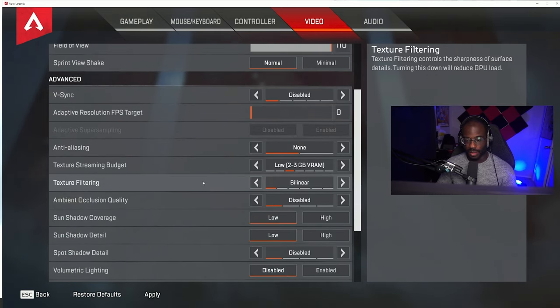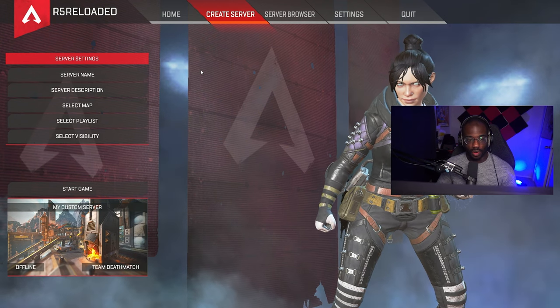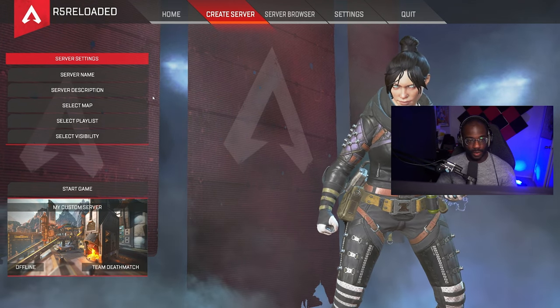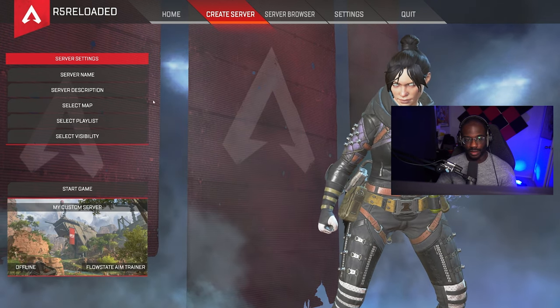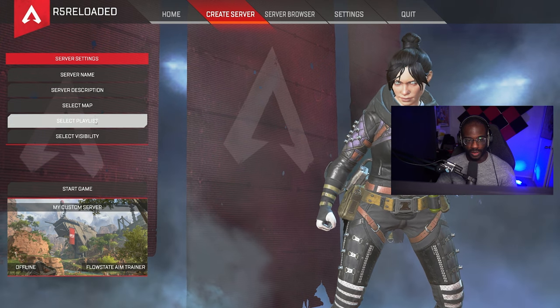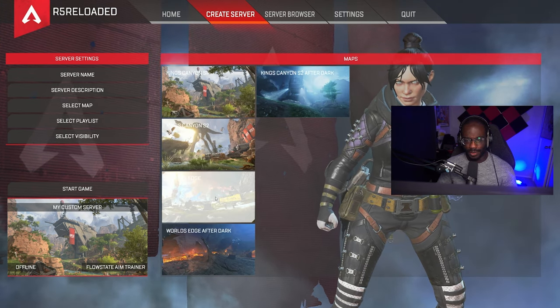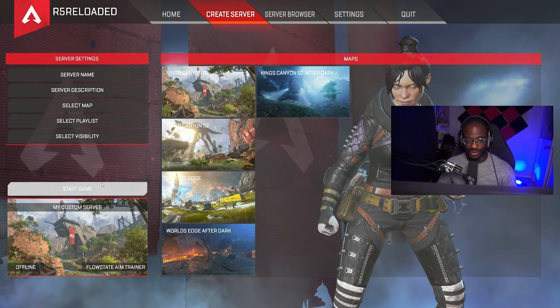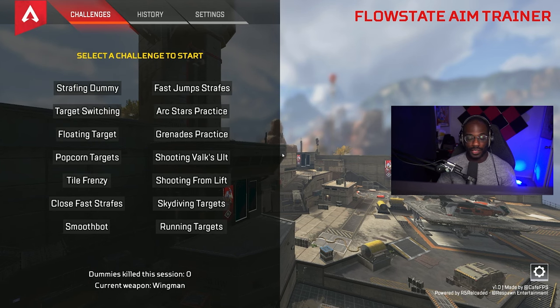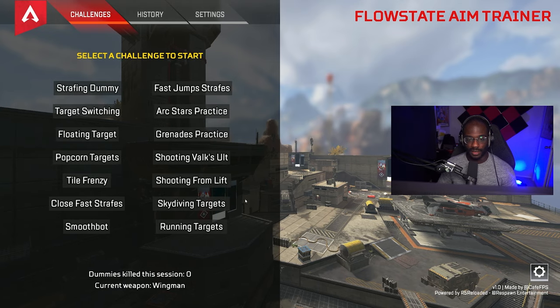Go to your video settings, change them, apply, and then you're good to go. Once you have the R5 pack ready, go to Select Playlist, select Flow State Aim Trainer, then choose your map. I usually use King's Canyon because the bots tend to get caught in rocks on other maps.